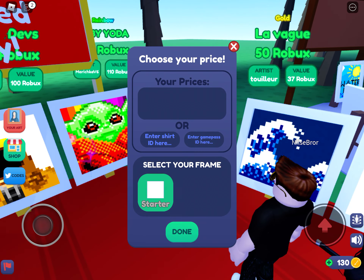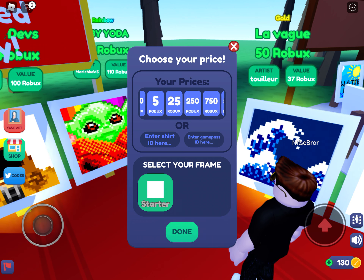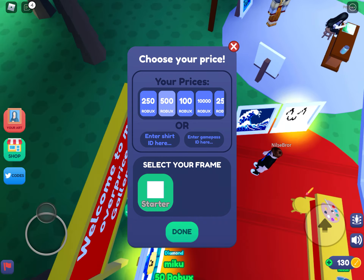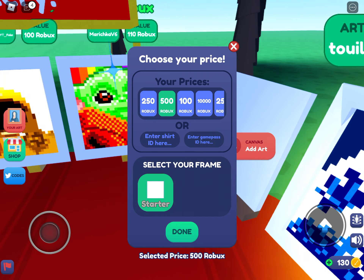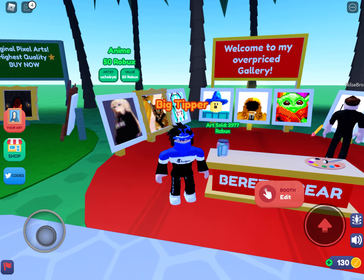You're going to need shirts and game passes. It's really easy to make a game pass. If you're on mobile, go to Safari, turn on desktop mode, go on Roblox, log in, go to Create, and make a game pass. It's best to use game passes because they're free — shirts cost 10 Robux. Do not put anyone else's game pass ID or you won't get Robux.